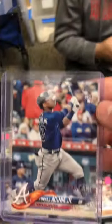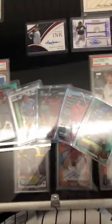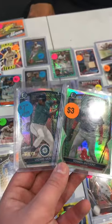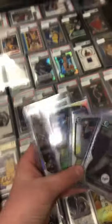One guy who I'm definitely gonna buy more of in the value bins. Just advancing on the trade-up — I'll trade in this for this Acuna. Should be an easy one to get 24. All these for 12, bought this lot for 20, bought these two for seven.